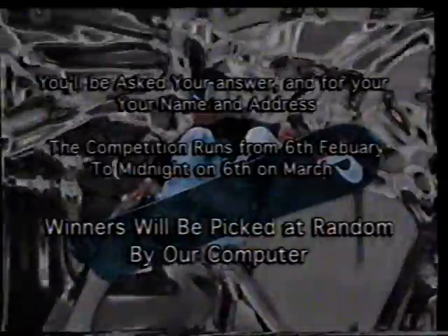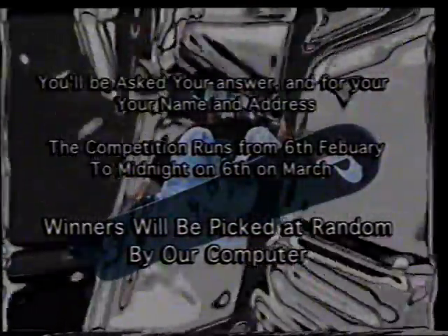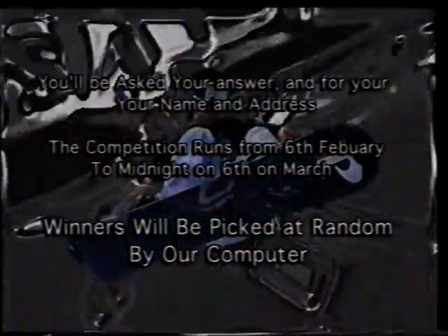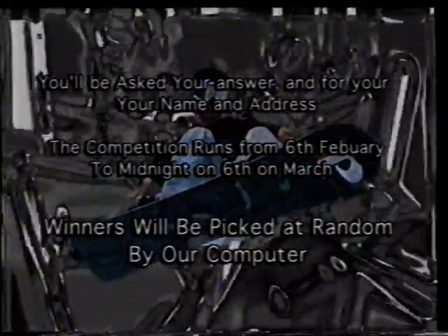When you think you know the answer, call the competition line on 090 64 777 4478 and follow the online instructions, or enter via our website at www.gbextreme.co.uk. You'll be asked your answer and for your name and address. The competition runs from the 6th of February to midnight on the 6th of March. Winners will be picked at random by our computer.